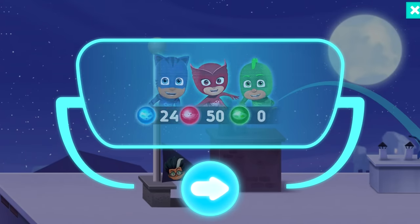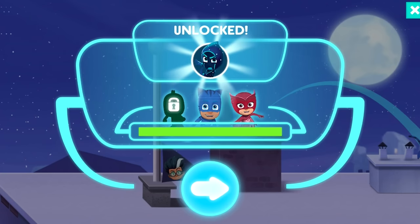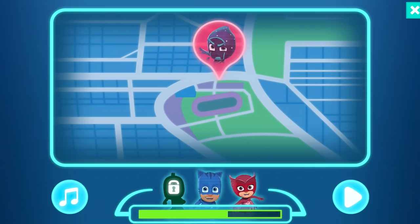Look — 50 for Owlette and 24 for Catboy. We've unlocked Night Ninja! We've got a Night Ninja level now. How do we unlock Gekko? Let's try the Night Ninja level and see how we get on.